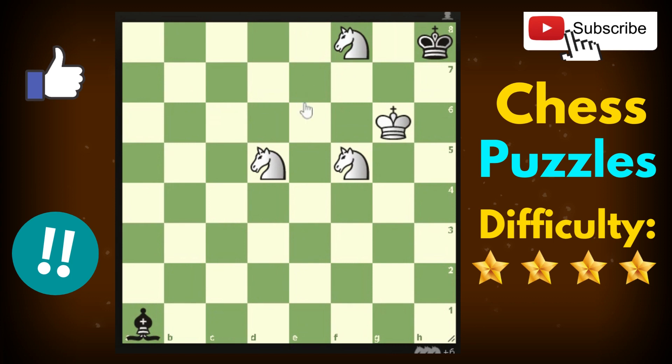The first thing you have to notice is that it is a three knights endgame versus a bishop. When this occurs, three knights is better than the bishop, so it's totally winning for white.